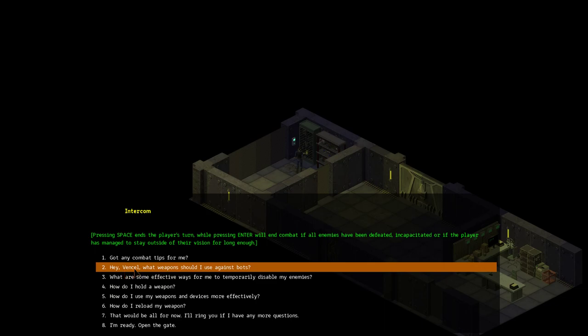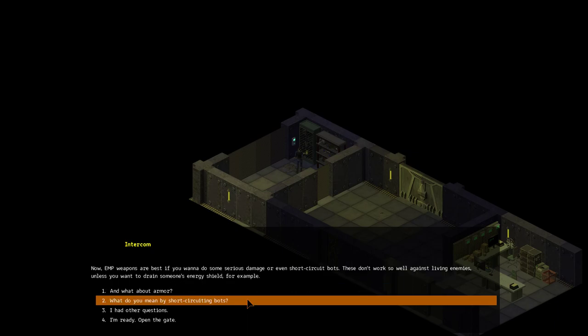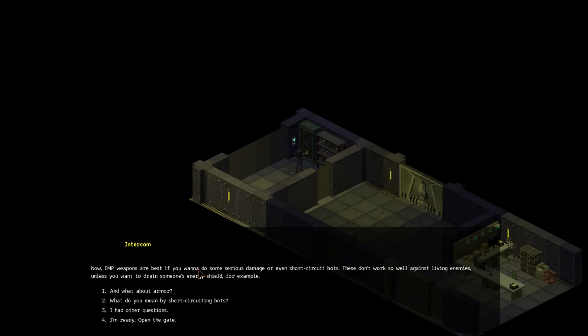Hey Vensil, what weapon should I use against bots? Technically you can use whatever suits you best, but bots are pretty well armored. Knives might work against rat hounds, but against bots you better use high caliber or armor-piercing bullets, explosives, or even sledgehammers rather than GHP rounds and bolts — those won't work as well. EMP weapons are best if you want to do serious damage or short circuit bots. These don't work so well against living enemies, unless you want to drain someone's energy shield.